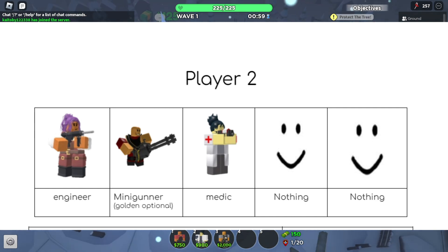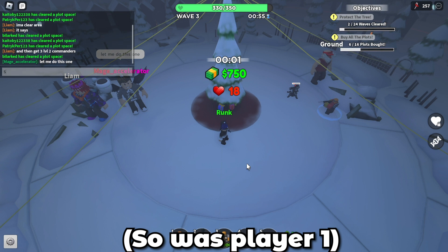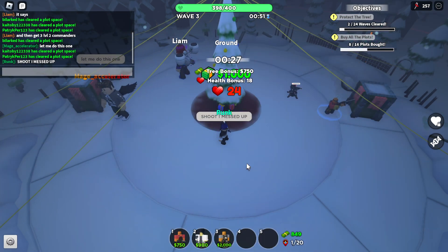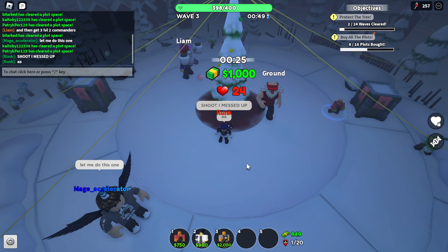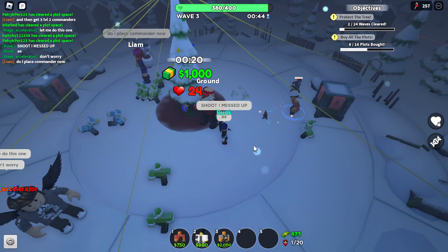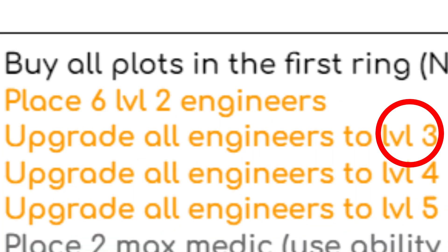That was played too, which was basically the medic and the engineer main. I sort of realized I kind of messed it up, because I played the engineer first and I did not play the first ring, which was really stupid, but it worked. Even me making a mistake, I somehow managed to make it work out. I had to get 6 engineers to level 2, then 3, then 4.